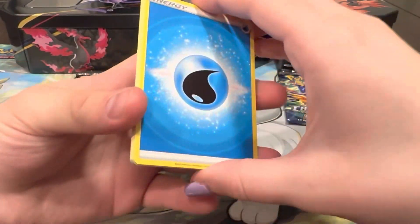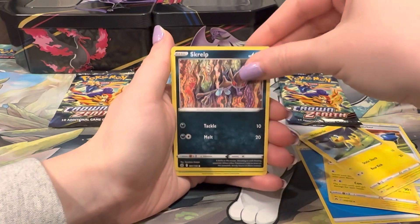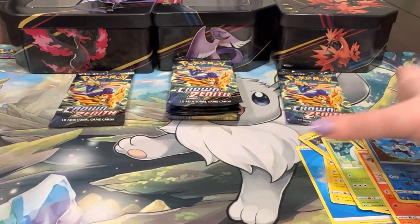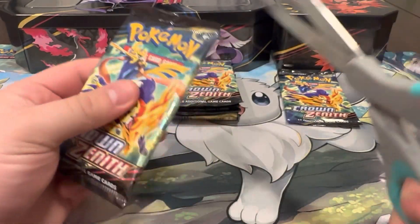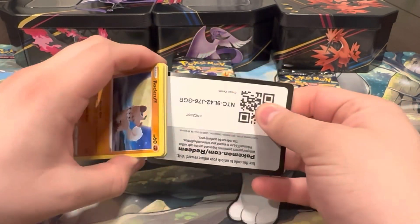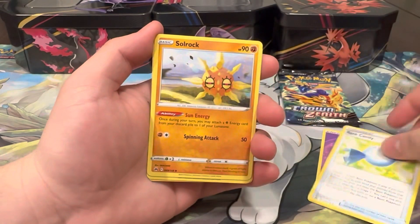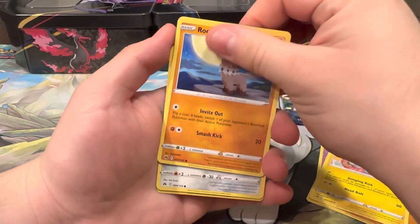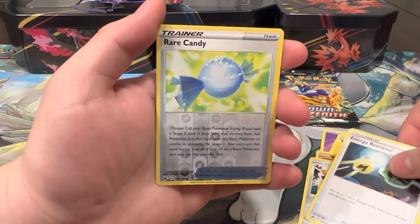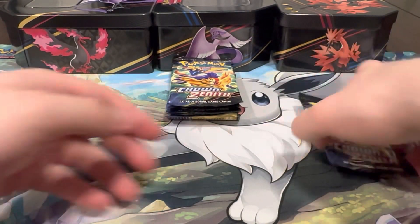Next pack: Energy, Corphish, Art Pokemon Catcher, Urchin, Helioptile, Grubbin, Purugly, Sandile, Mr. Mime, and Tauros - that one wasn't the best. Last pack of this tin: Psychic Energy, Rare Candy, Solrock, Luxio, Rockruff, Tangela, Baltoy, Galarian Meowth, Energy Retrieval, Rare Candy reverse, and a Fire Energy - love the holo pattern on that one.